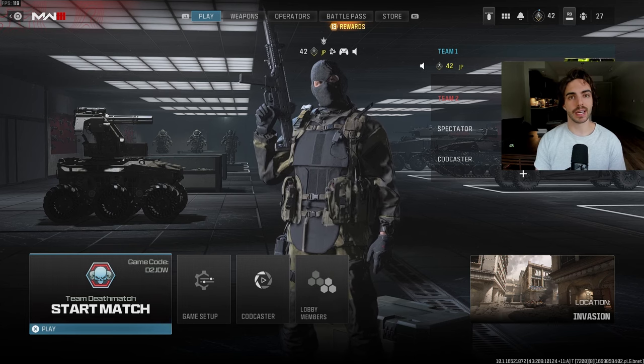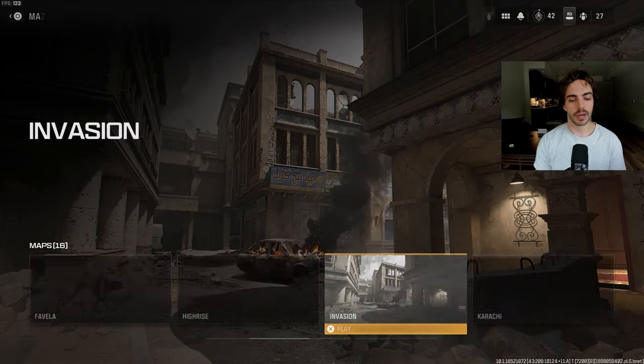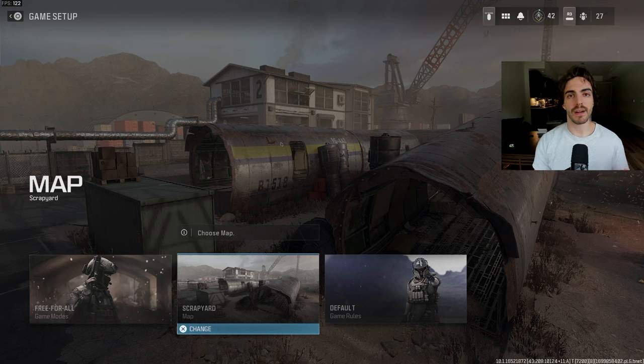So we'll go here into the actual settings. There are only a few settings that you need to tweak, but it will help you a lot in terms of saving time and actually making sure you're getting the optimal bot lobby practice. We're obviously going to go to free for all here and change the map. I like to use Scrapyard specifically for this game, because it's a small map but not as small as something like Rust — it's not too chaotic, and the lanes are pretty self-explanatory.